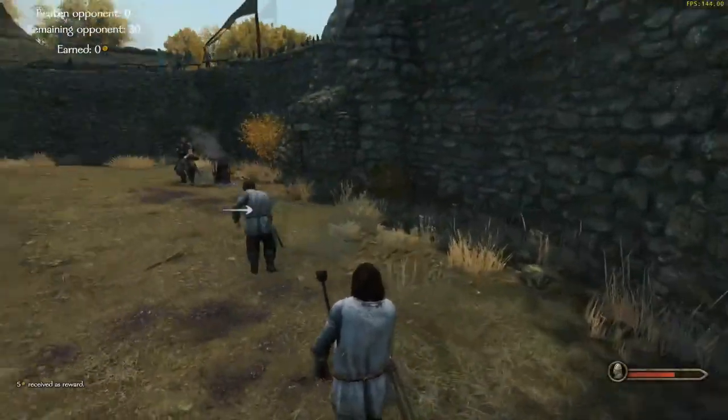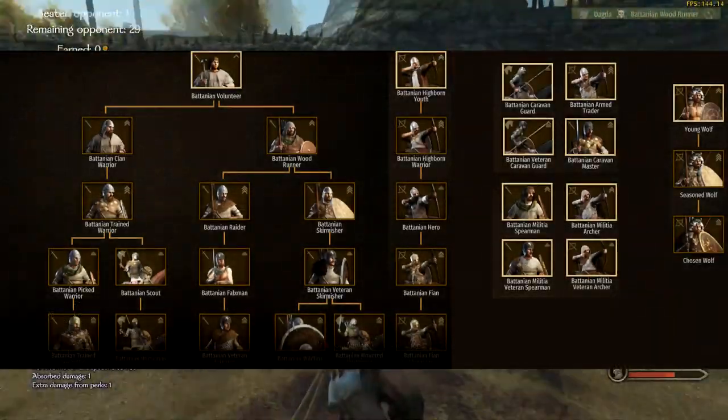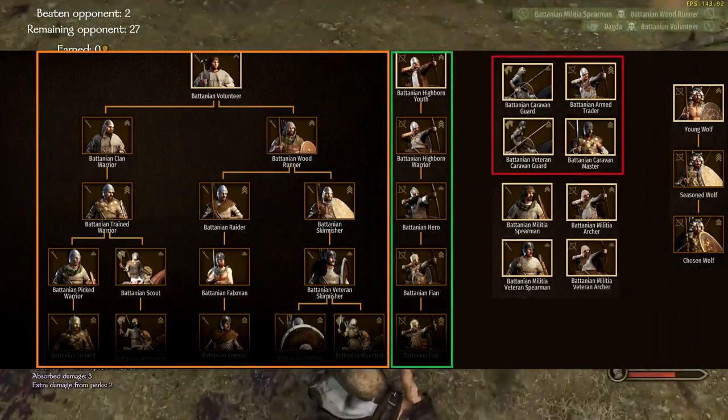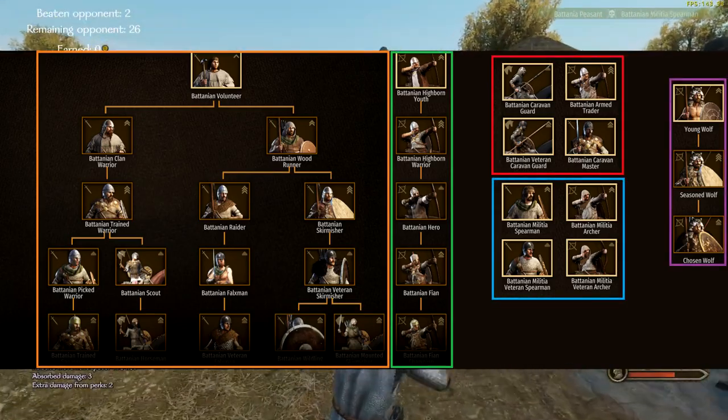Hello there guys, hope you're having a good day. Today we're going to have a look at 31 units from various Battanian troop trees, which will include their main troops, their elite troops, their caravan guards, their militia garrisons, and lastly the Wolfskins minor faction.